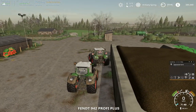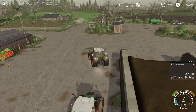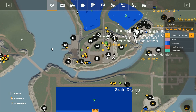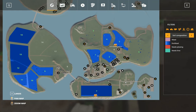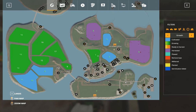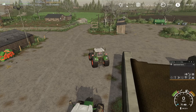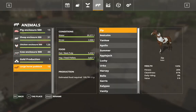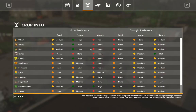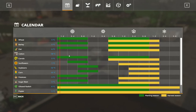Next on the agenda — let's look at our fields actually. Zoom out. So as you can see, plenty need them planted. What can we plant at this time of year? Wheat, barley, oats, canola.